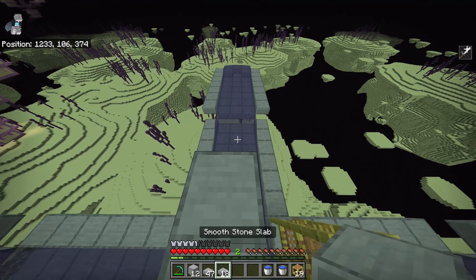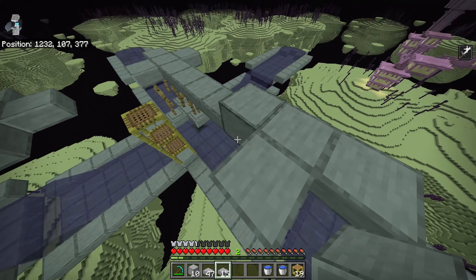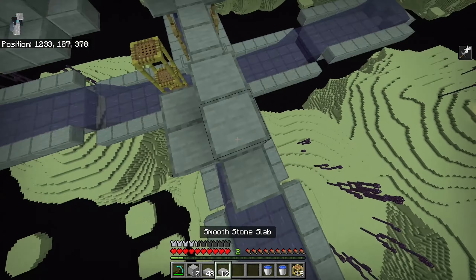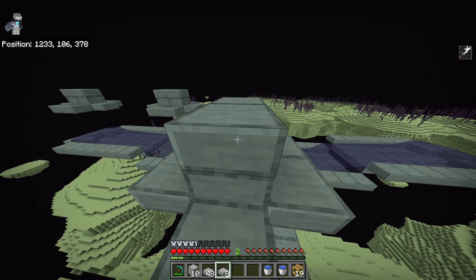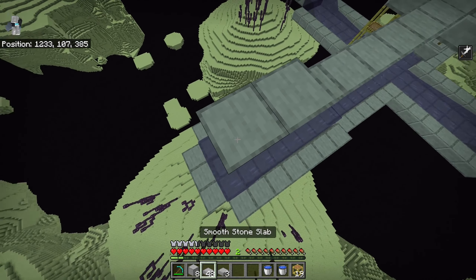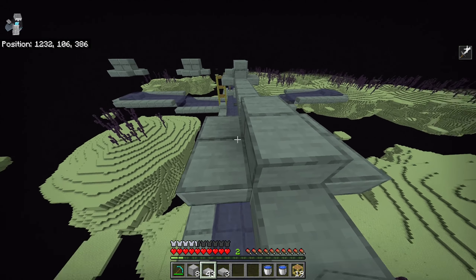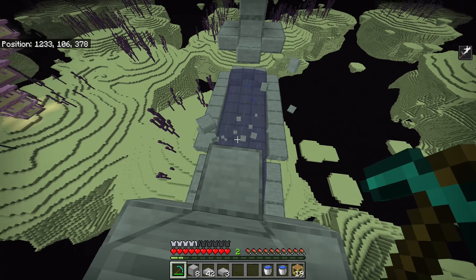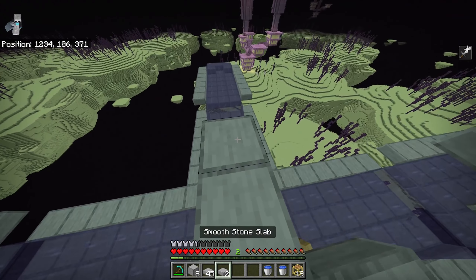You can then use some blocks to get back on top, and place three slabs out in this direction. Then place two solid blocks, and place slabs on every side except the bottom of these blocks so the shulkers won't teleport there. Then build out an additional five blocks in this direction, and place two more solid blocks and repeat this process. Then mine out the blocks in between them, and repeat this for all four sides.